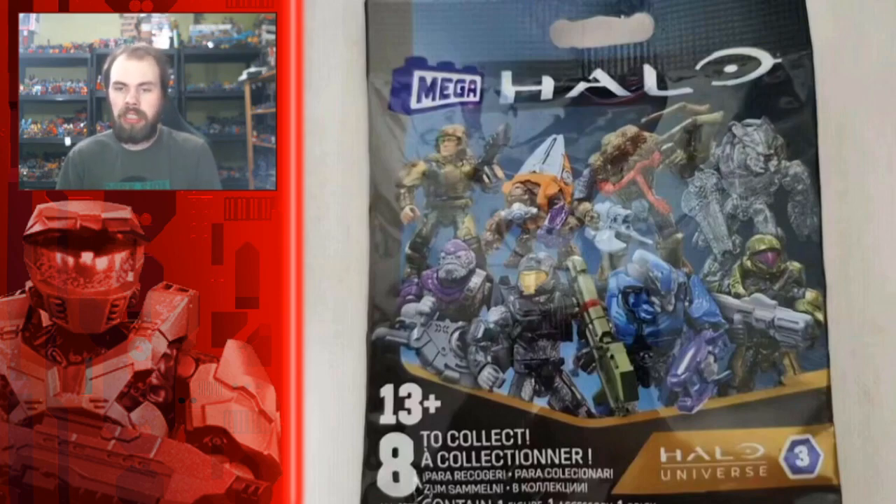The next figure is a Covenant Elite. I thought it was going to be a fresh new mold, but it's actually the same sculpt as the Vitas figure, so he's finally getting a recolor. It seems the mandibles are still cut off on this version. He'll come with what seems to be a plasma rifle — it's kind of blurry to tell for sure — but it's the typical Elite recolor.